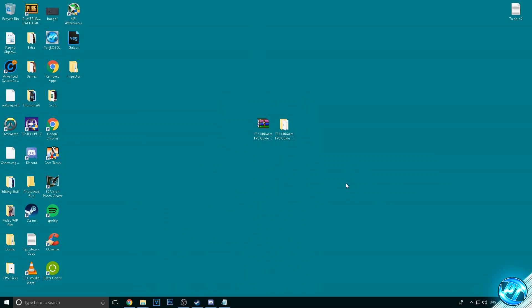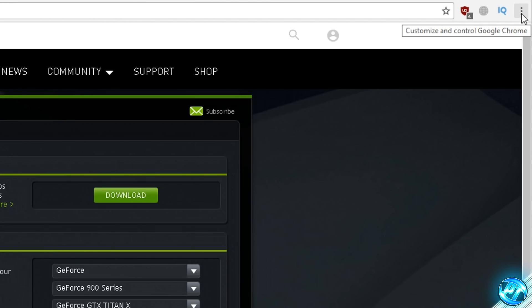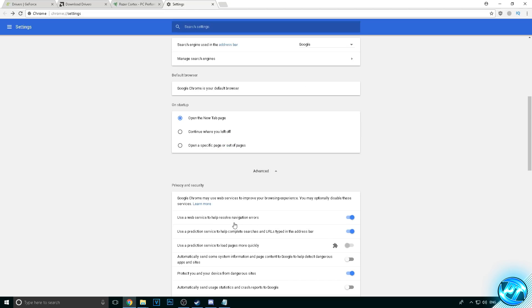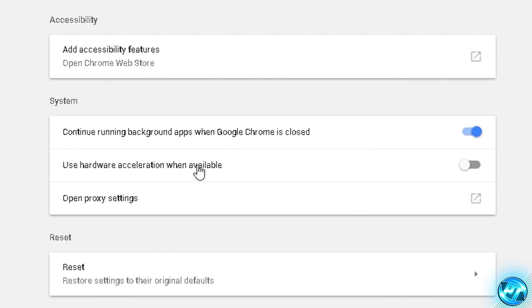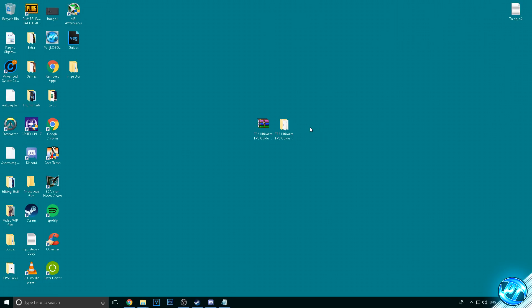For Google Chrome users who keep Chrome open when playing games, go into Chrome, press the three dots at the top right, go to Settings, scroll down to the Advanced tab, scroll all the way down to find 'Use hardware acceleration when available', and turn that off. Relaunch Chrome if prompted, then exit out of Chrome and continue on.